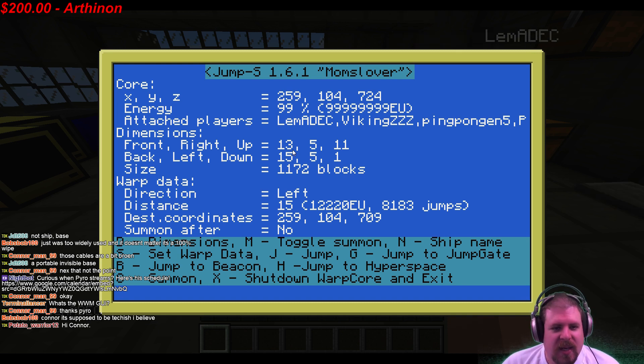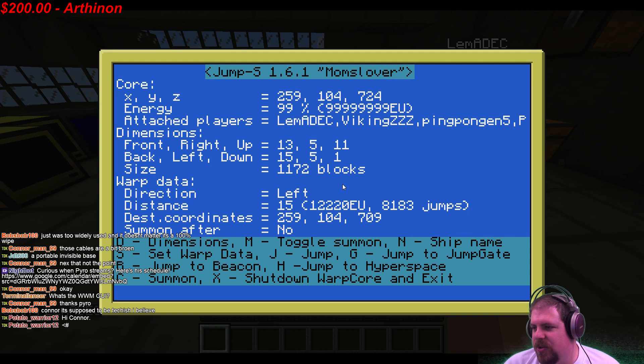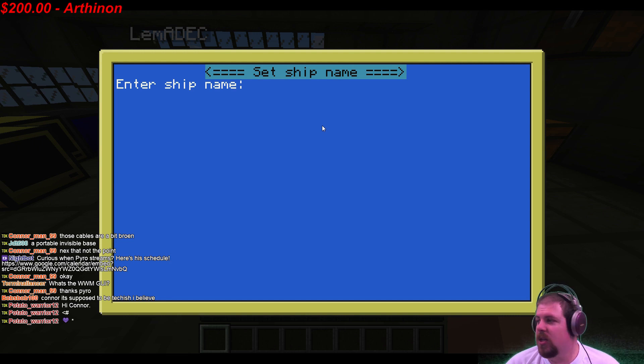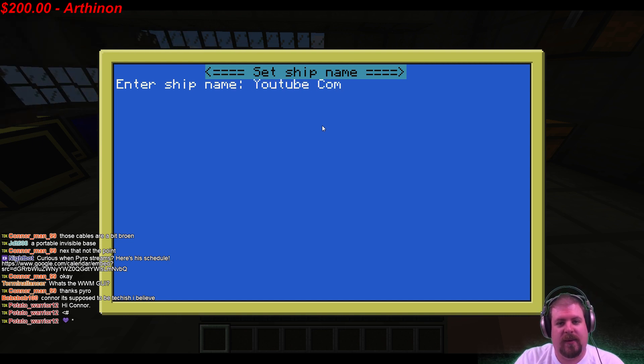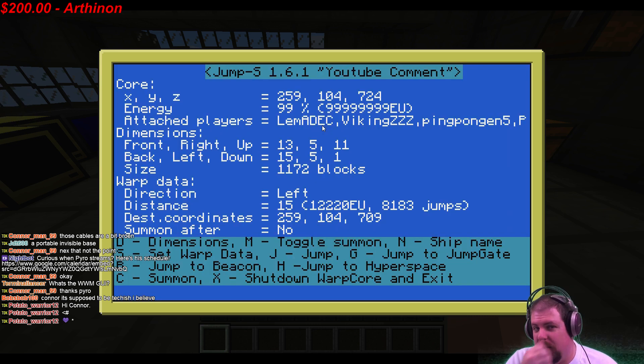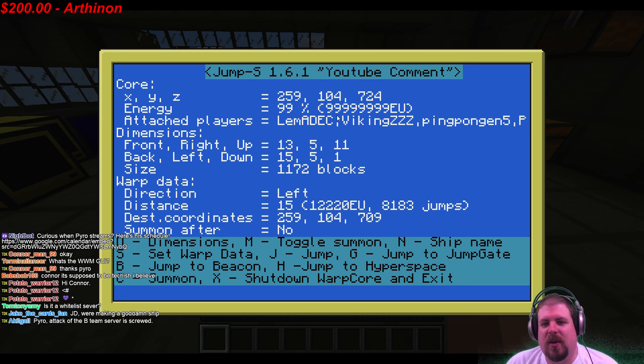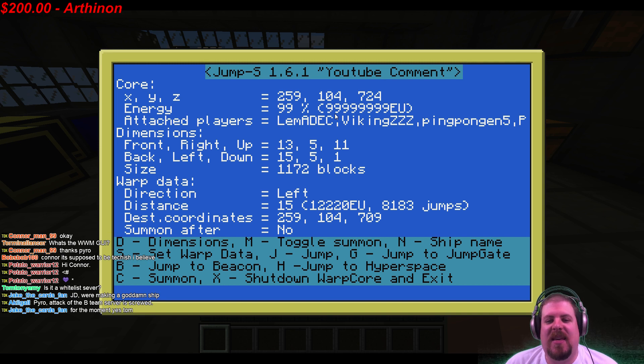This is your screen as soon as you place the computer. You can change the ship name by pressing in — we're calling this one the 'YouTube Comment' because we're probably going to blow it up. You can see the current XYZ coordinates and the current energy: 99 million EU.